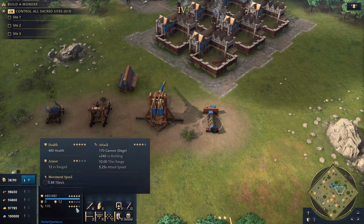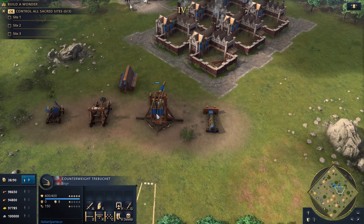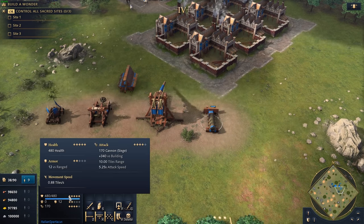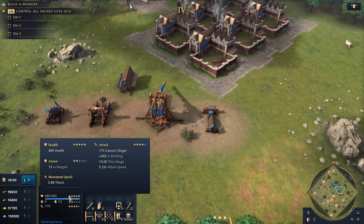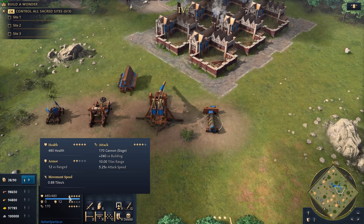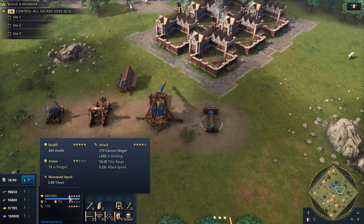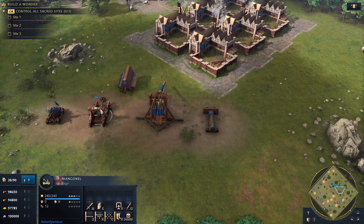Two shots from a Bombard will knock out a Mangonel, and three shots will knock out a Trebuchet. It's got a great range of 10 tiles to do so, matching the Springald. So the Bombard has a little more functionality than just hitting buildings. At such high damage, it can actually hit charging units like knights and men-at-arms. It does not have an AoE profile, though — if you shoot it at a pocket of units, it's only going to hit one unit. So it does not do burst damage the way a Mangonel does; be mindful of that.